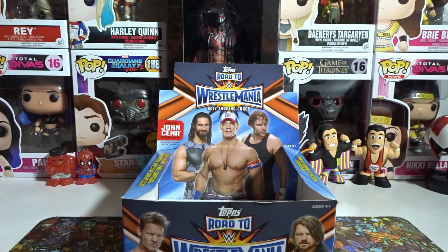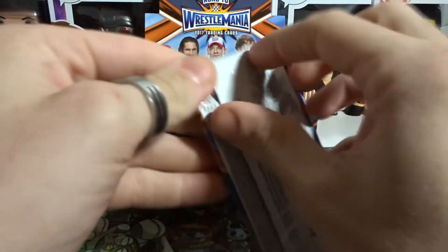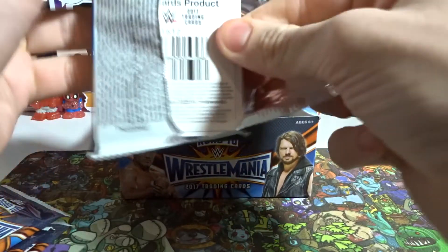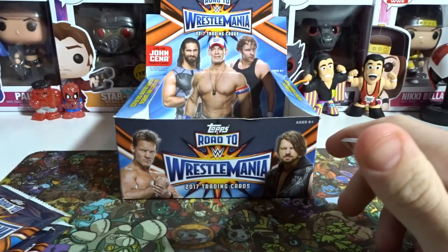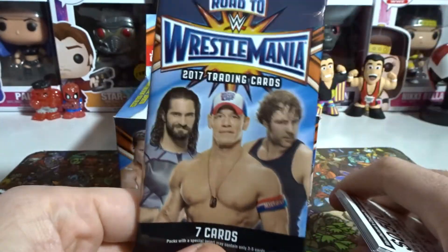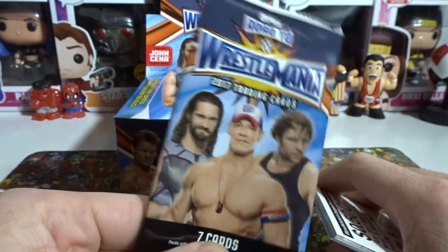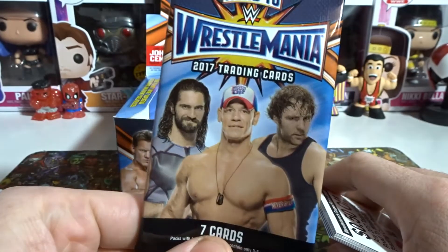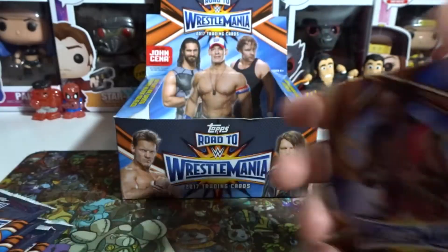So far all we've gotten is the blue Brock Lesnar numbered card, which is pretty cool, and a bunch of John Cena tribute cards. Let's hope we can get some awesome pulls. Here we go — last six to do on the channel. Get a good look at that booster package because that's the last time we'll see this for at least a month.